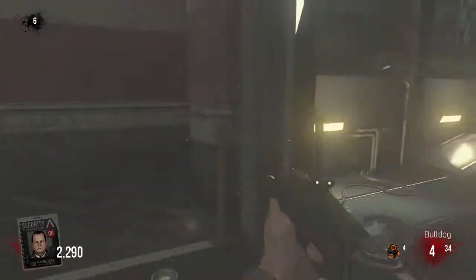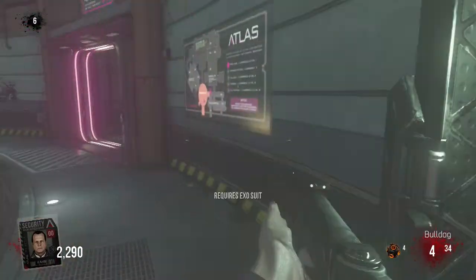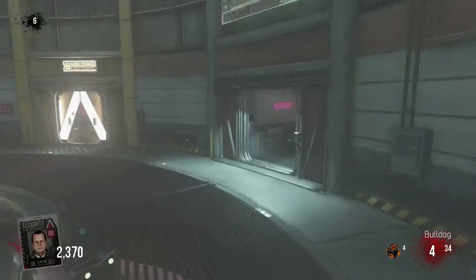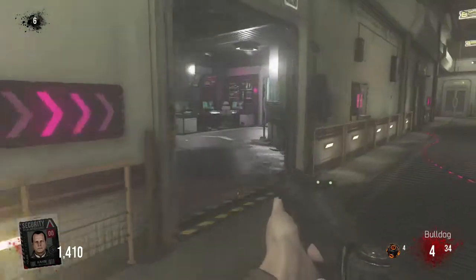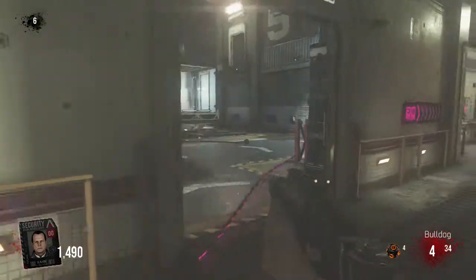You start here — you're going to want to open this door right here, it will take you to this room. Then you want to run straight down here, open this door, and keep following it down. It leads you to the exo room.